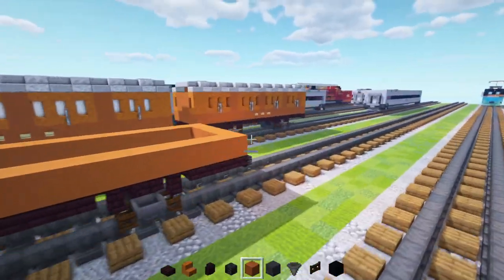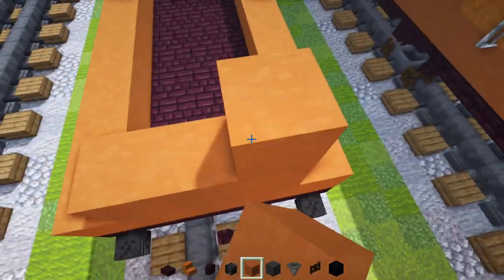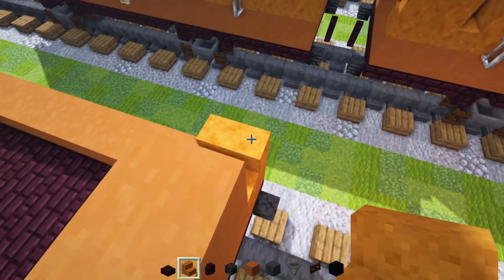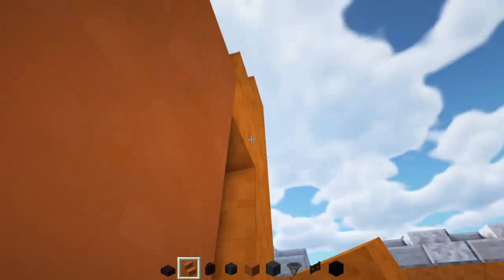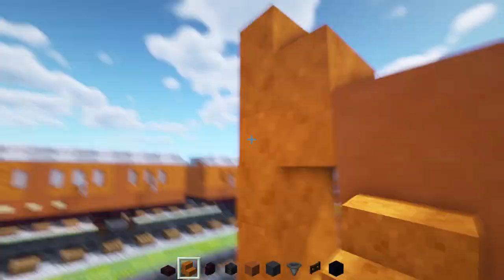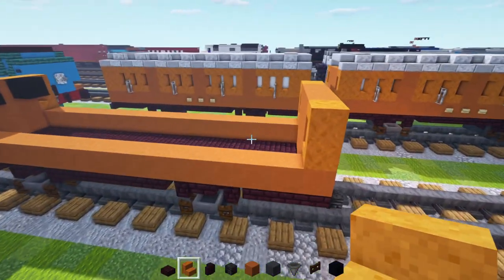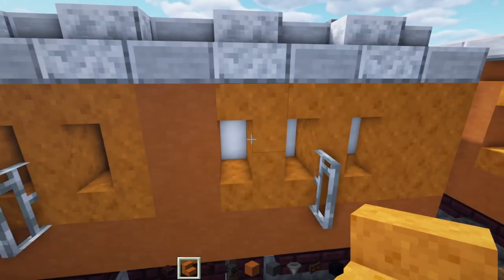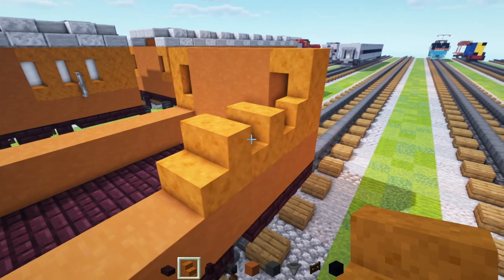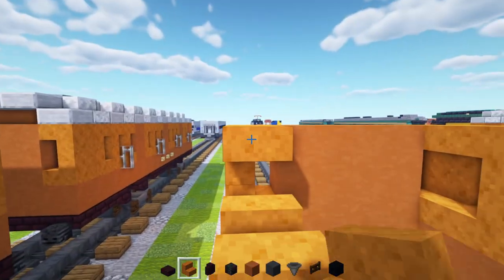Next, let's go on the other end. The other end is pretty much blank except for two windows — so two by three orange like that. Add in red sandstone stairs right on the edges on both sides. Then we'll go on the side and add some red sandstone stairs — three facing towards the middle and then upside-downs on both sides: one, two, three on each side.